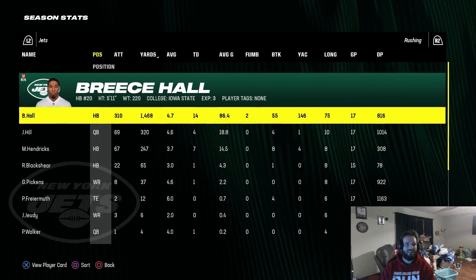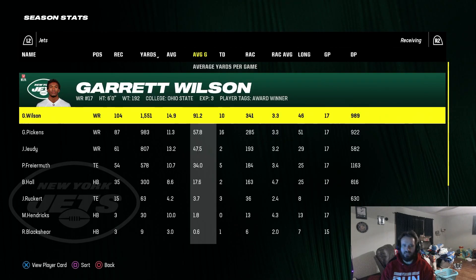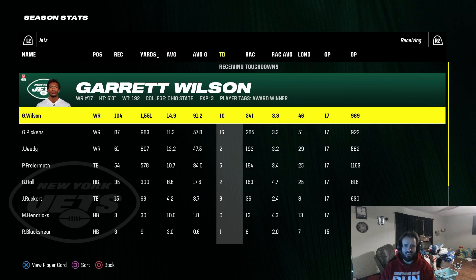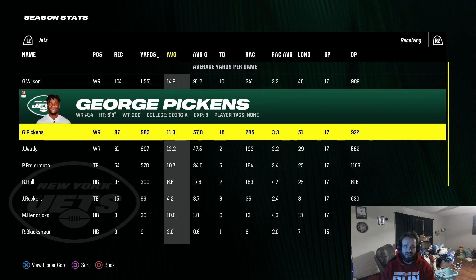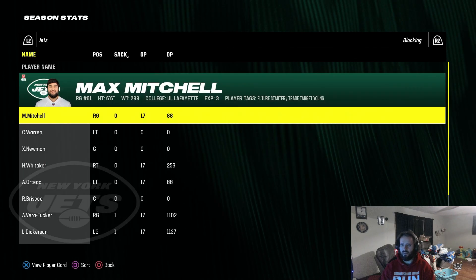Rushing-wise, Breece Hall had an amazing year with 1,514 yards. Receiving-wise, Garrett Wilson with 1,500 yards and 10 touchdowns, George Pickens with 983 yards and 16 touchdowns, Jerry Jeudy with 8 catches and 7 touchdowns, and Freiermuth with 5 catches, 78 yards, and 5 touchdowns.